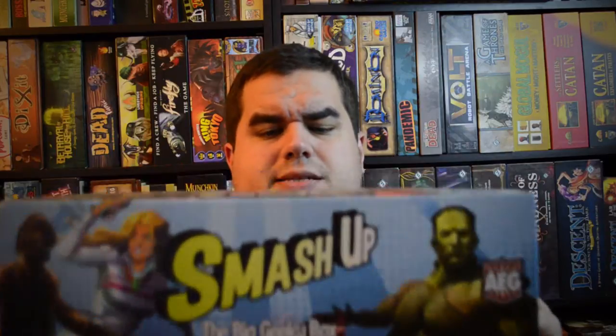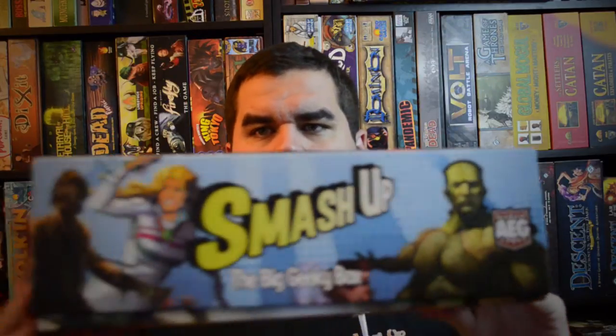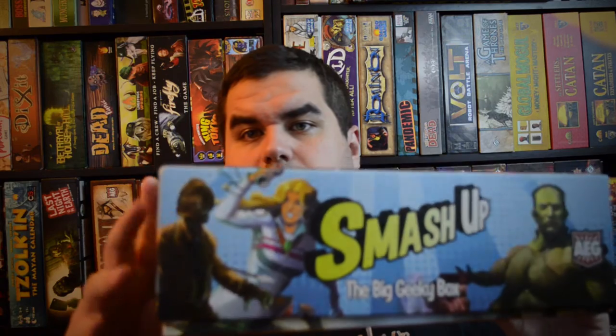So what AEG has done is they've given us a big giant box. It's almost double the height or the width of the box, and again almost double the width. It's just a really, really big box and it has a lot of room for future expansions. Or if you have multiple copies of sets, you can fit those all in here, including the rule books for each and your tokens. This is a pretty good buy.